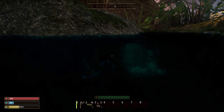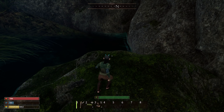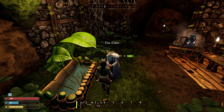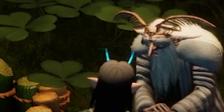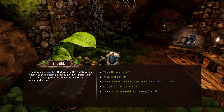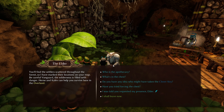Oh shoot, can I swim? I can't swim! I almost died. It's Gandalf Vanguard — finally you're here, Elder. What are you doing in this overgrown cave? The jewel clover key that unlocks the old apothecary's chest has gone missing. I hear it may have been stolen. We're here trying to find some other means of opening the chest. You'll find the settlers scattered throughout the course, so I have marked their location on the map. Be careful Vanguard — the wilderness is filled with danger. Her and Caleb can help you survive here in the overland.